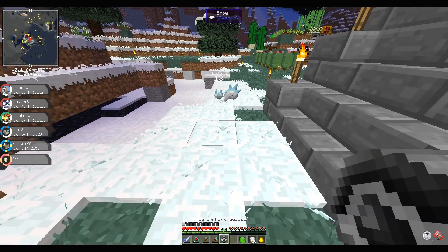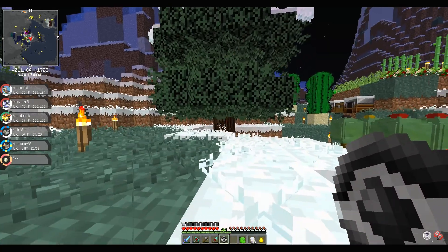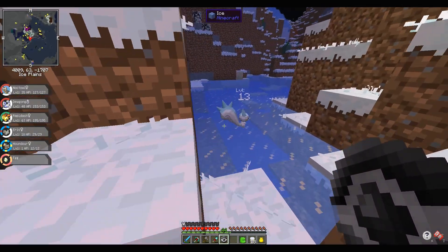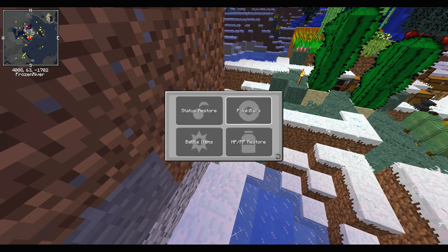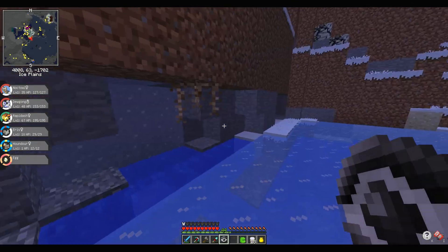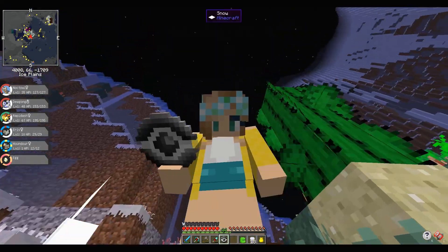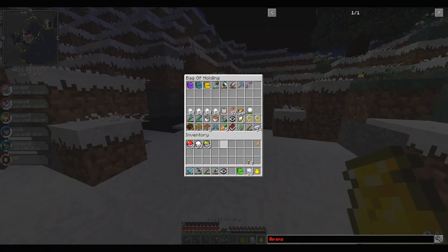The other thing I really needed to do was catch this Pachirisu. Noctowl will put it to sleep — I just don't want anyone to accidentally kill it because I don't think it was a super high level. Let's bring out Pachirisu before anything else decides to attack it. Let's go ahead and put you to sleep — okay, it's asleep. I'm just going to see if throwing a Pokeball at it would miraculously work. Oh my gosh, we captured it! I'm so excited. Little Pachy — good job Noctowl, putting things to sleep.